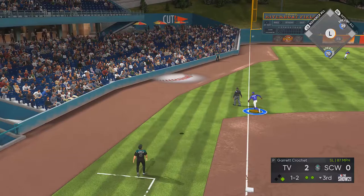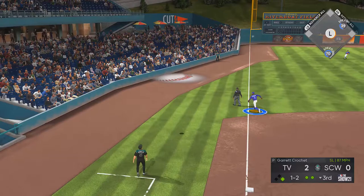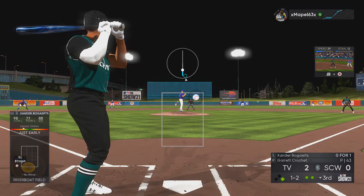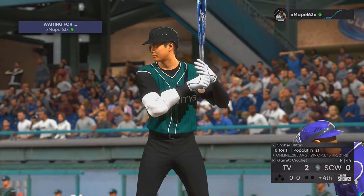Here we have another good example of the rocking chair effect with Garrett's slider. As you can see, he fouls it off for strike two. He thinks he's got your timing worked out a little bit, so you come outside, top of the zone, with the outlier. The ball's on the couch before he even swings.